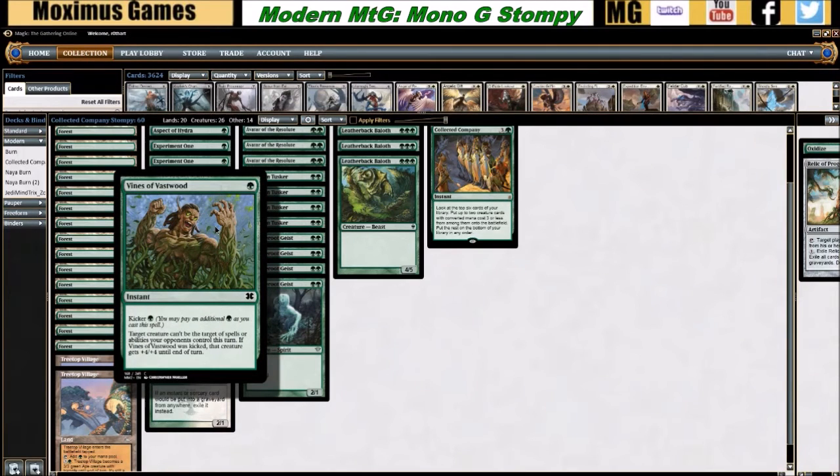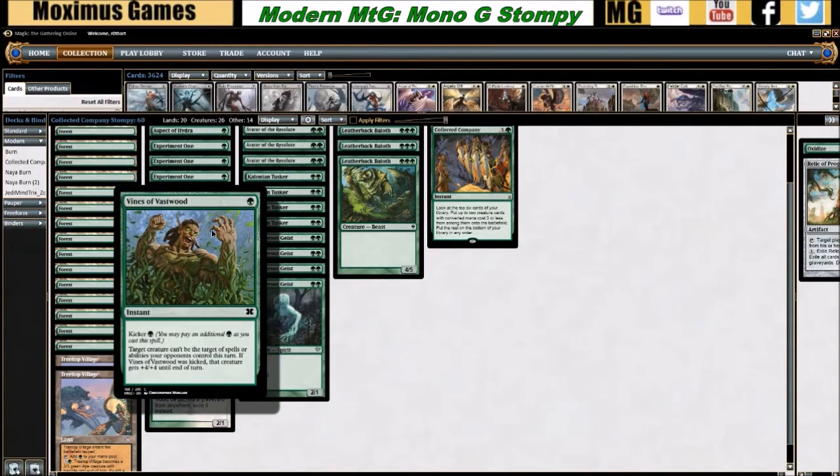Vines of Vastwood is basically green's counterspell for removal. As an Infect player, this card won me innumerable games before the Twin ban. Playing mono green aggro or Infect, you could use Vines to shut down Twin by targeting their creature — notably, it says target creature can't be the target of spells or abilities your opponents control, so Twin would just fall off. Even in a post-Twin world, this card is super versatile and efficient, just a powerhouse.